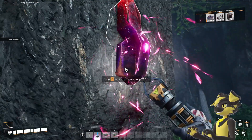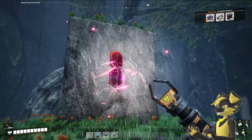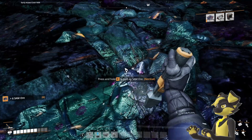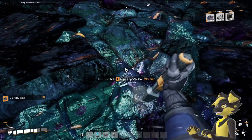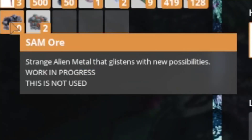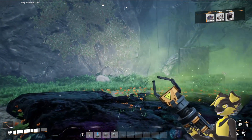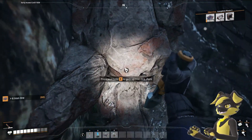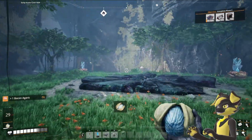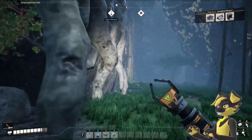Why is there another sommersloop? You are so lucky that you found this most valuable artifact. Shut up. What is Sam ore? Strange alien metal that glistens with new possibilities. Work in progress — this is not used. I just wanted water. That's literally the only reason I went exploring — was to find water — and there's none. There's just chaos.